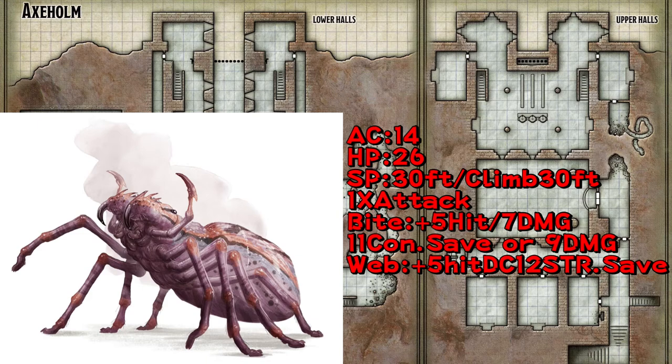Giant spiders are not too difficult to beat. They only have an AC of 14 and 26 hit points, no immunities — though they can climb on walls. They only get one attack action: a bite with a +5 to hit, which does an average of 7 piercing damage. The target must then make a DC 11 Constitution saving throw or take an additional 9 poison damage. If the poison damage reduces the target to zero hit points, the target is stable but poisoned for one hour. They also have a web ability — +5 to hit with a 30 to 60 foot range. If it hits you, you become restrained and must make a DC 12 Strength check to burst the web on a success. The webbing can also be attacked and destroyed — it has an AC of 10 and 5 HP.